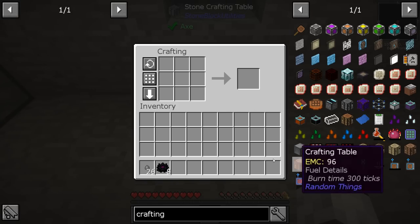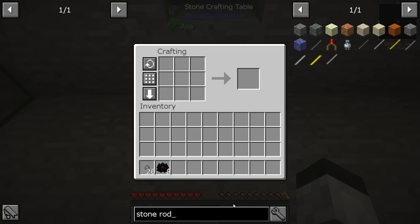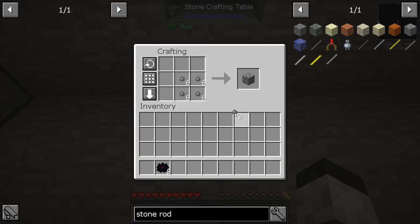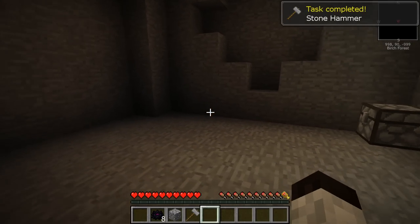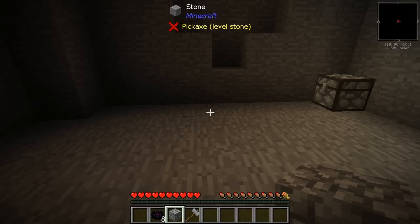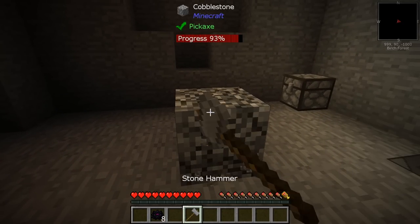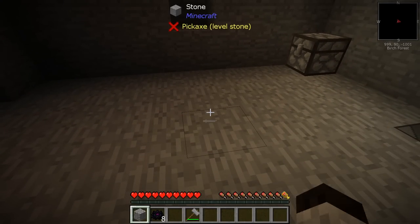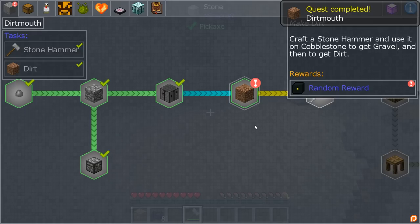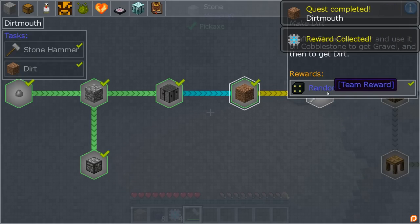It's called a stone rod, not a stick. A stone rod takes three cobblestones. Let's make this cobblestone — we got six. Then two stone rods like that and we have a stone hammer, which is awesome. That's one of the tasks. Now we hit the cobblestone once and it makes gravel — that's a very common mechanic we've seen in other modpacks — and we hit it again and it makes dirt. We've just got dirt!